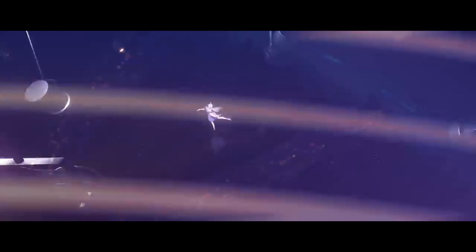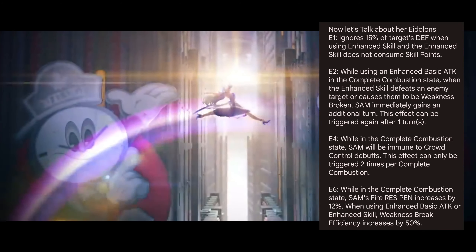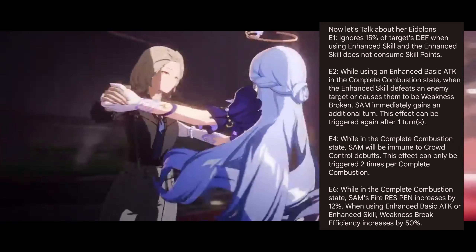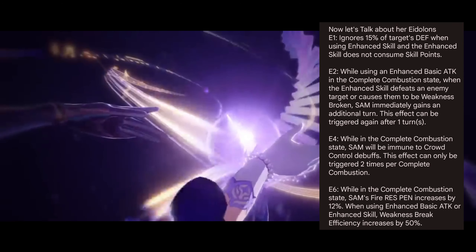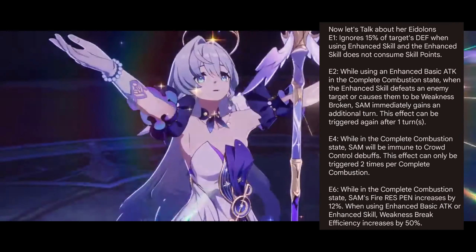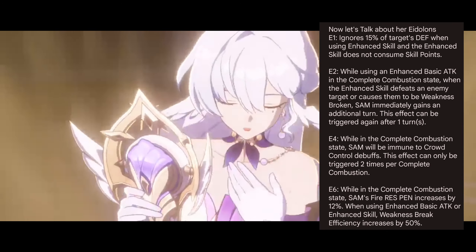Now let's talk about her Eidolons. E1: ignores 15% of the target's DEF when using enhanced skill, and the enhanced skill does not consume skill points. E2: while using enhanced basic ATK in the complete combustion state, when the enhanced skill defeats an enemy target or causes them to be weakness broken, Sam immediately gains an additional turn — this effect can be triggered again after 1 turn. E4: while in the complete combustion state, Sam will be immune to crowd control debuffs, and this effect can only be triggered 2 times per complete combustion.